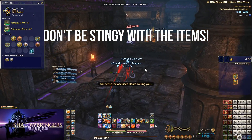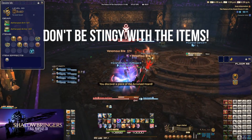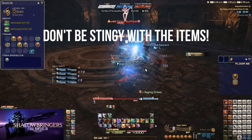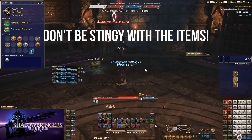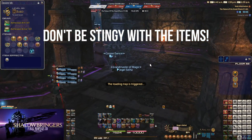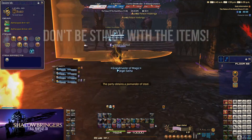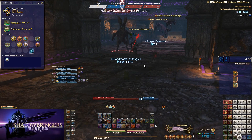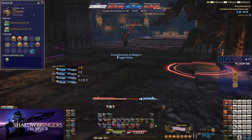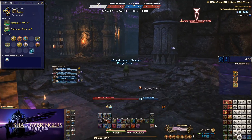The next thing is don't be stingy with the items. You're only going to be in here for 10 floors, so feel free to experiment with the pomanders at your leisure. Try out the Strength and Rage and all that stuff — Lust — and see what they do and see how you like them. Maybe see what strategies you can come up with for using them. Definitely don't be stingy with items; use them as much as you want since you're only in there for a few floors.